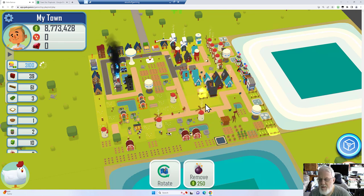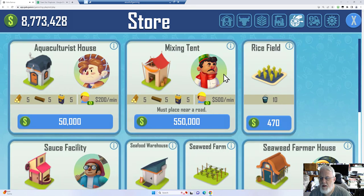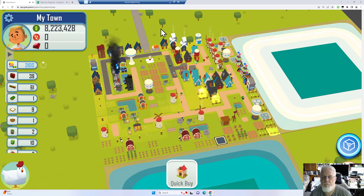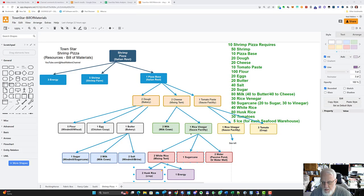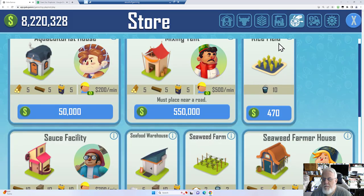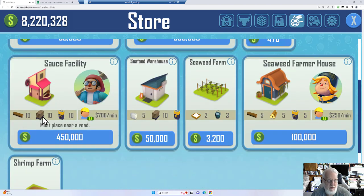Let's go ahead and add another mixing tent. Let's go back to the seafood here. That's going to eventually do the cheese, and now I need a rice vinegar — I need a sauce facility. Sauce facility — let's go ahead and add a little bit here, go to the seafood. It's going to take 10 lumber, which is another reason I turned on my lumber. Also 10 wood and 10 batteries, 700 bucks a minute. So sauce facility.